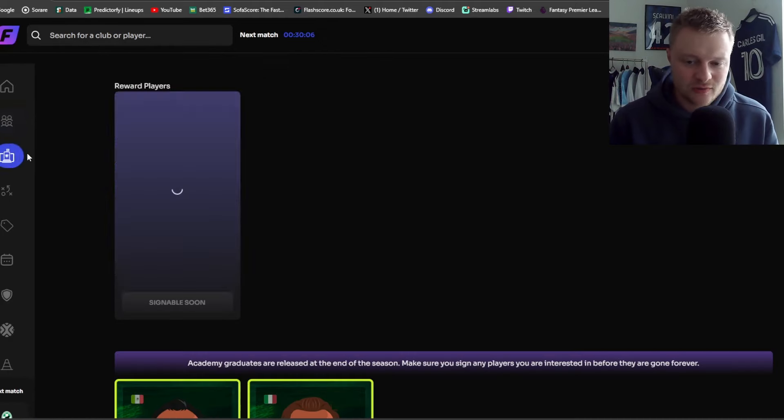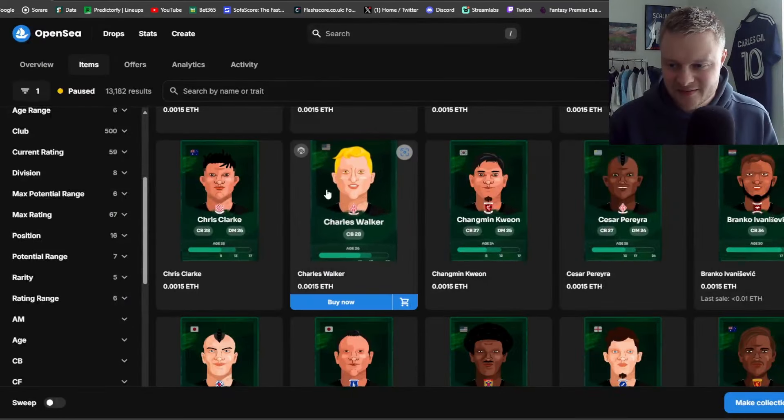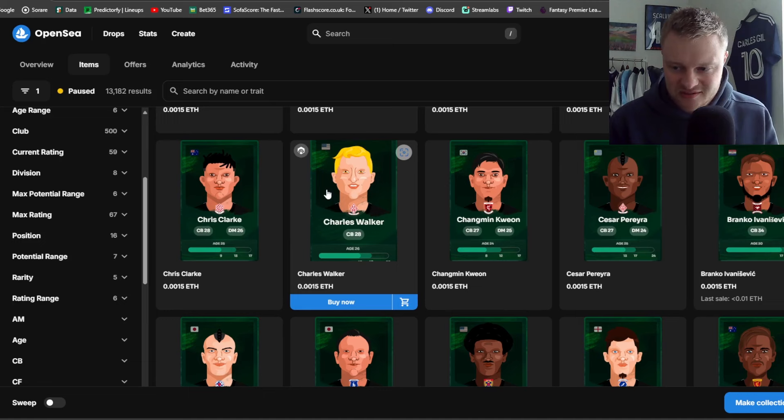A big tip before even looking at OpenSea: check your own academy first. Your academy players will have ratings — if I had a centre back in my academy at 35, that could save me a lot of money, since OpenSea won't currently find that sort of player at that age and rating cheaply. Always check your academy first before jumping across to OpenSea. In this case we've got no centre backs in the academy, so we need to buy one.